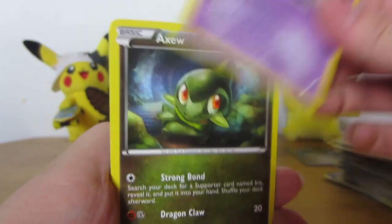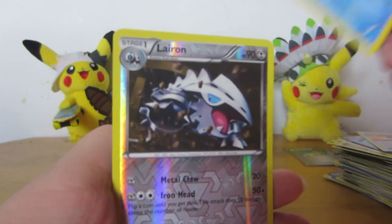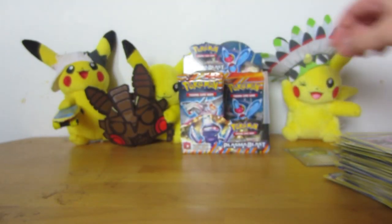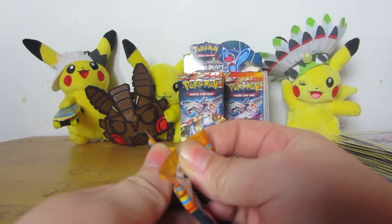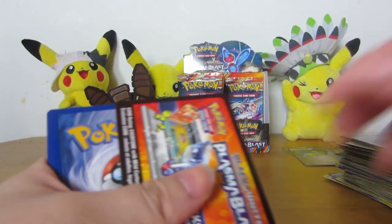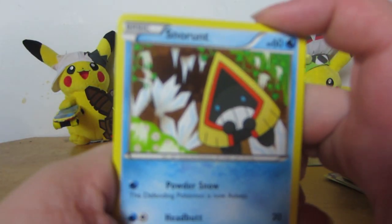Dreddigan. Mana. Axew. Ursaring. Ultra Ball. Abomasnow. Reverse Lyron. And a Drifblim rare. That Drifblim might see some play — he's interesting. His attacks cost less energy if your opponent has multiple Team Plasma Pokemon in play, so you can attack for free against most Plasma decks, or Genesect, because Genesect is Plasma as well.